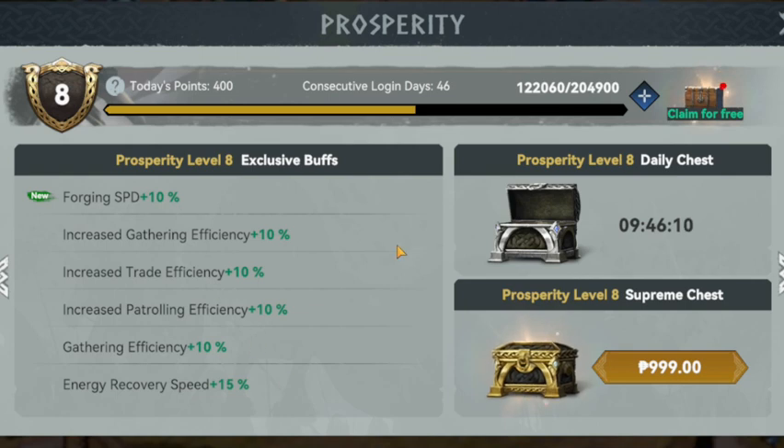Note that from Prosperity level 5 onwards, there will be certain similar buffs that you will get at all further levels, only their percentage will keep increasing by 1%. After looking at the buffs, if you are wondering how to increase Prosperity, then the answer is Prosperity points. You need to get Prosperity points to increase your Prosperity level and get all the mentioned buffs.